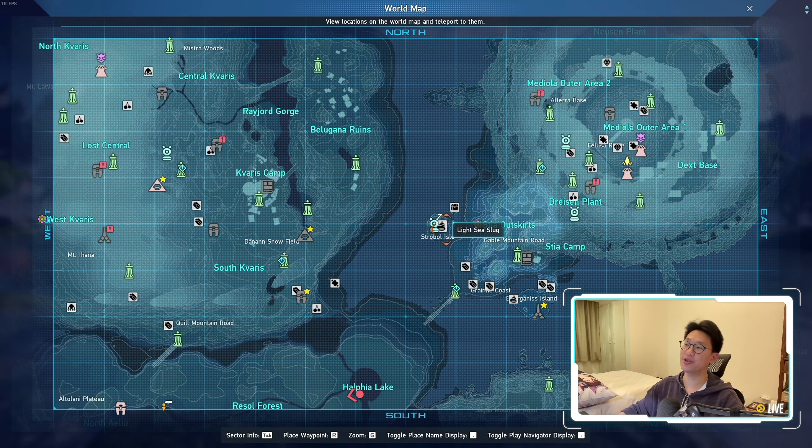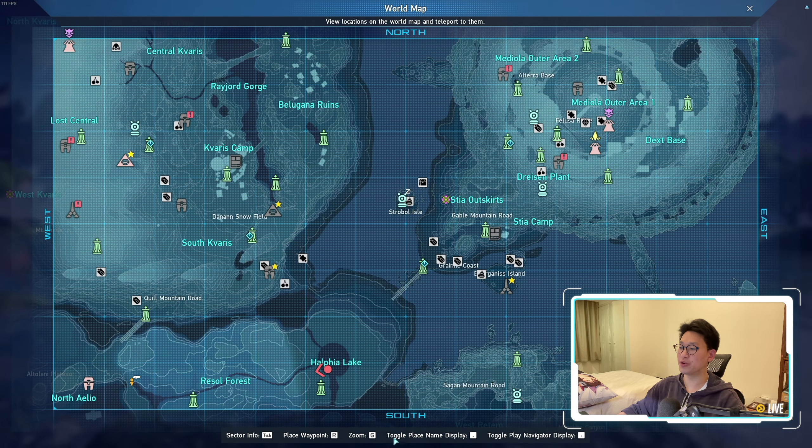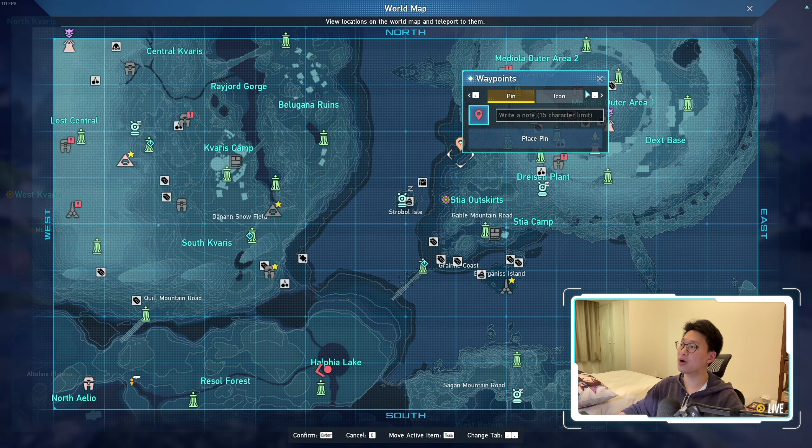In order to place an icon on the map, it's actually pretty simple. If you look at the bottom of your screen, it says 'place waypoint' and it tells you that it's the letter R. So you're simply going to press R wherever you are, then you're going to switch over from pin to icon.